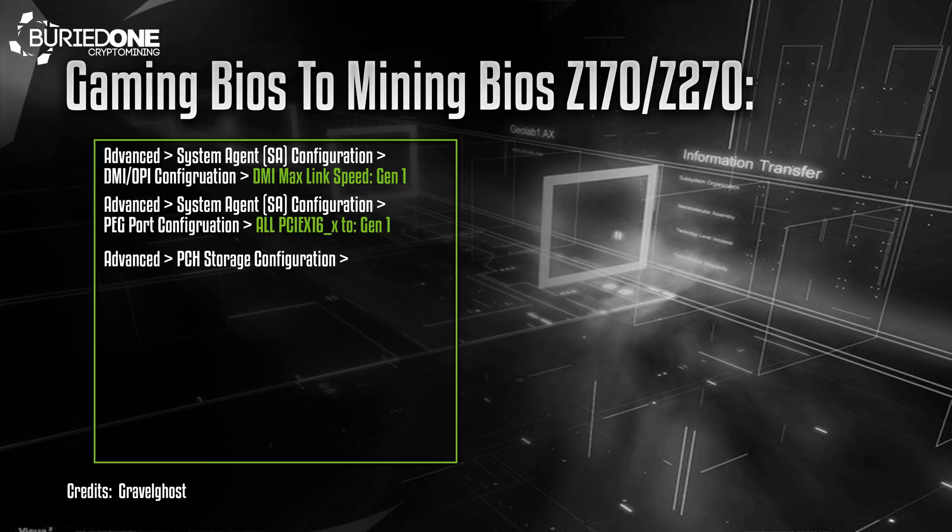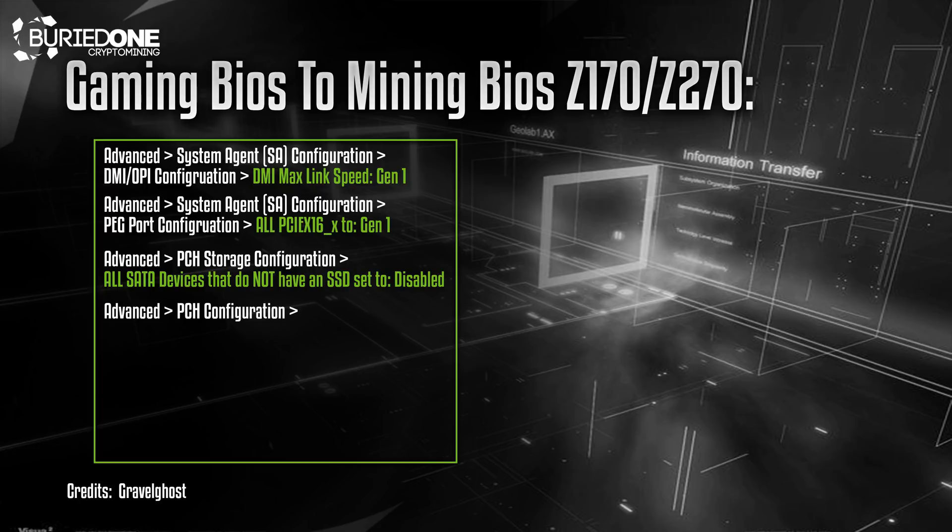Next up go to Advanced again, the PCH Storage Configuration, and set all the SATA devices that do not have an SSD to disabled. Next up go to the same Advanced > PCH Configuration, go to PCI Express Configuration, and set the PCIe speed to Generation 1.